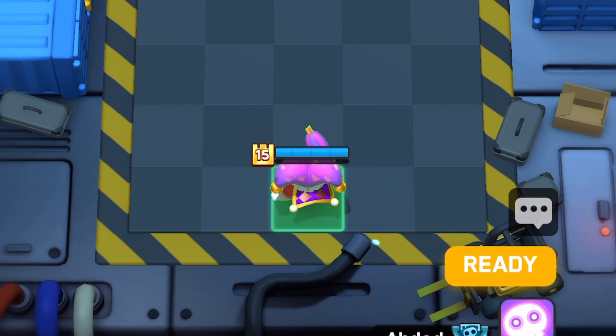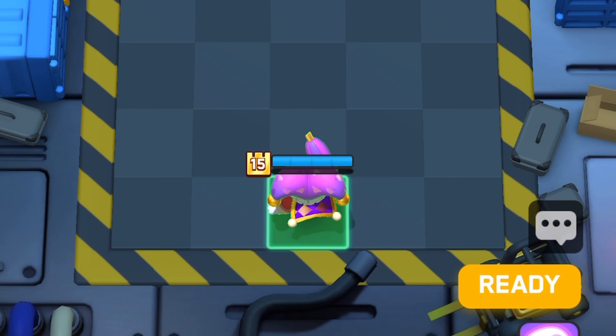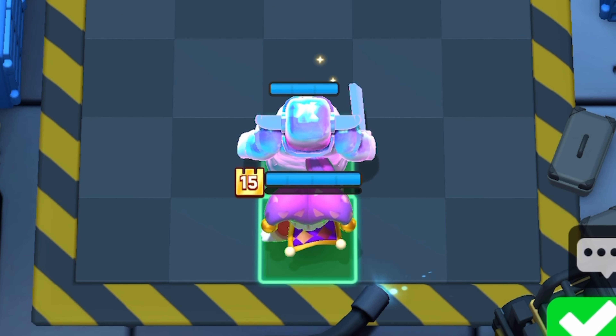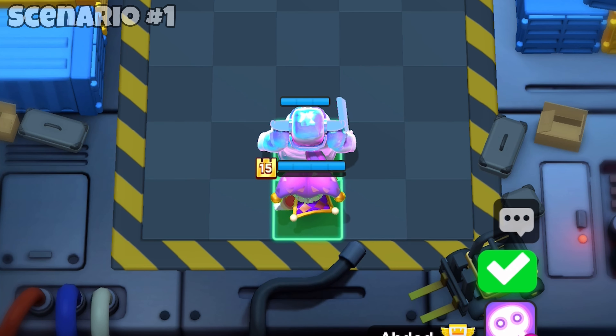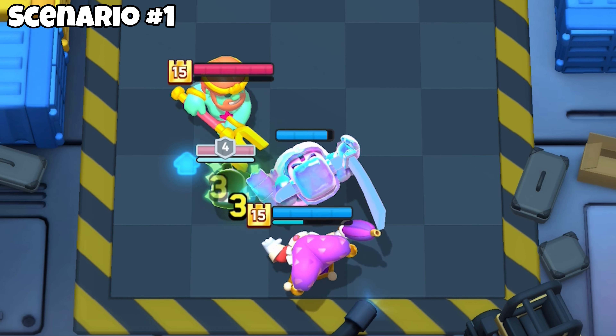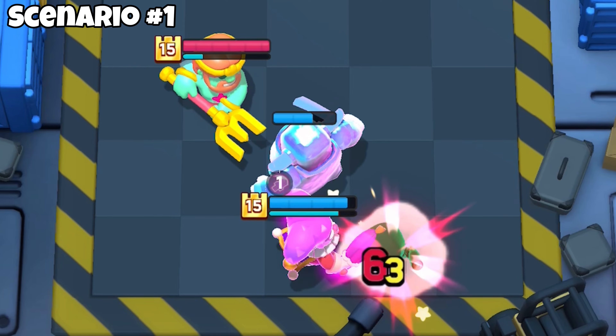For round one, just leave your countess as she is and don't move it. Then place a pekka right in front of your countess. This results in one of three scenarios. The first scenario is your opponent throwing his bandit on one of those two tiles, which is the best scenario for you, as your pekka will immediately be able to get a shot off.